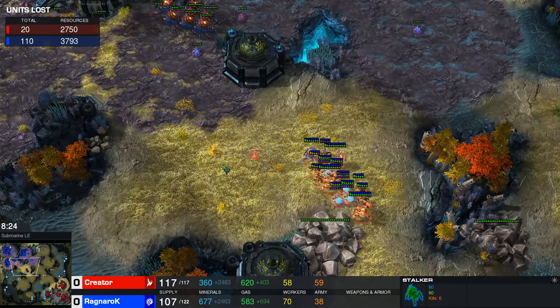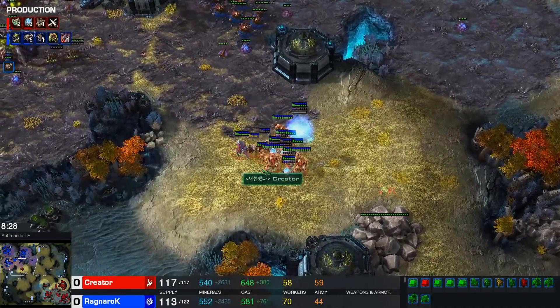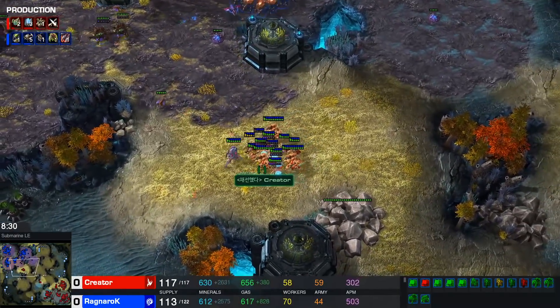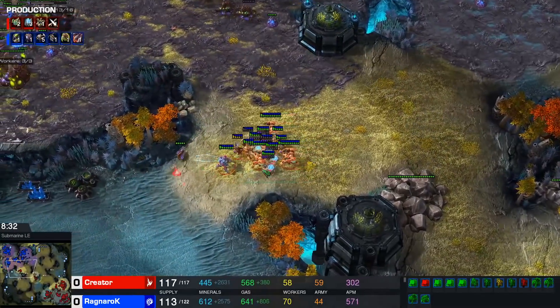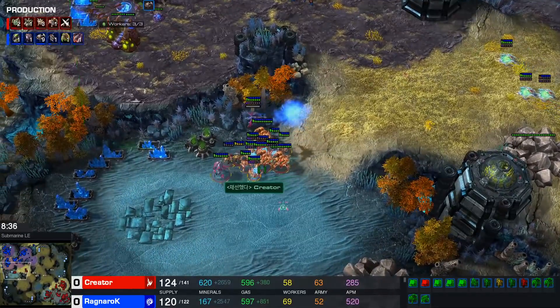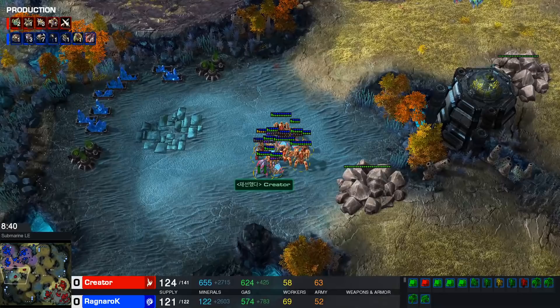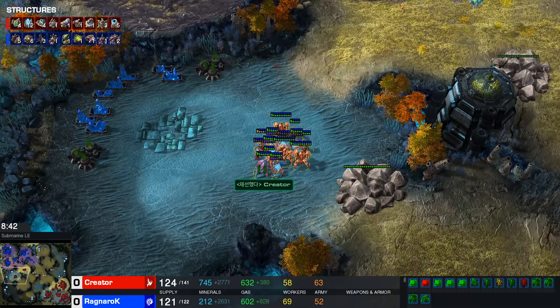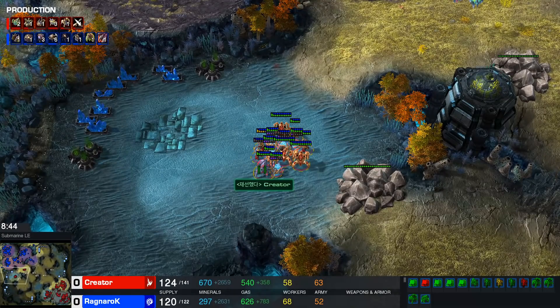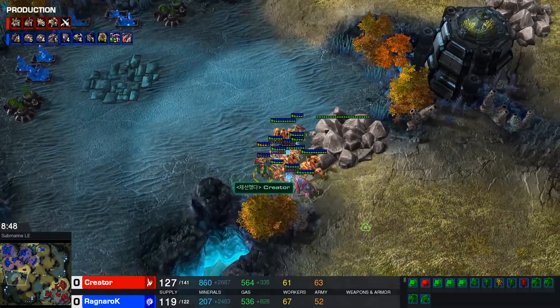Units Lost is in favor of Creator, meaning that Ragnarok lost more units. Ragnarok still managed to get back up to 70 workers so quickly. No fourth base yet though, and might be struggling with a little bit of a counterattack. A Robo Bay is on the way — plus one, Robo Bay. Is there a Twilight yet? No, no Twilight. So not going to be Charge or anything — Twilight is on the way right now.